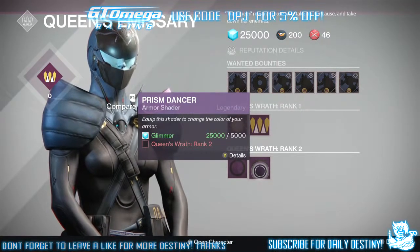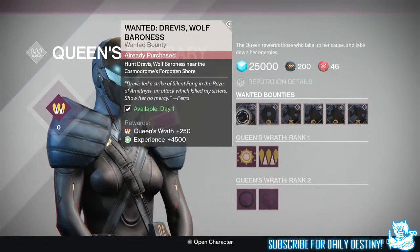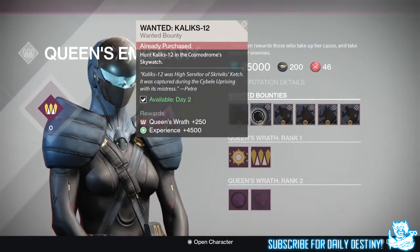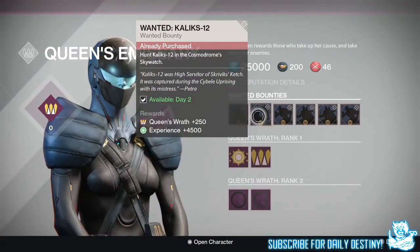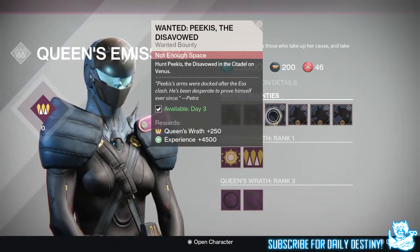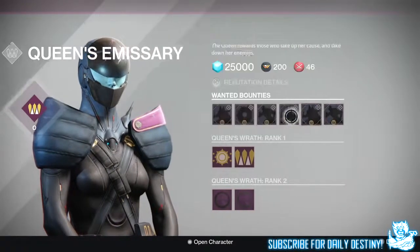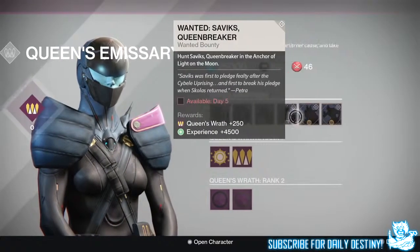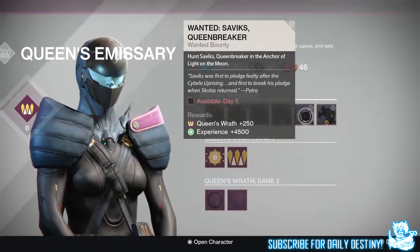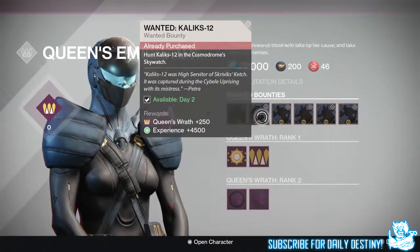The Queen's Emissary is back in the tower with six bounties. The first: hunt Drevis, Wolf Baroness, near the Cosmodrome's Forgotten Shore. Second: hunt Calyx 12 in the Cosmodrome Skywatch. Third: hunt Peekis the Disavowed in the Citadel on Venus. The fourth, fifth, and sixth aren't available yet — available day four, day five, and day six. I'm guessing since we can pick day one, two, and three today, the rest will unlock tomorrow, but I'm not sure.